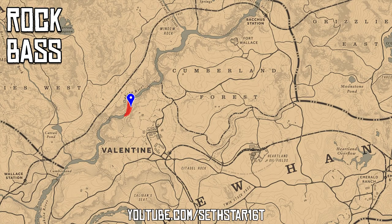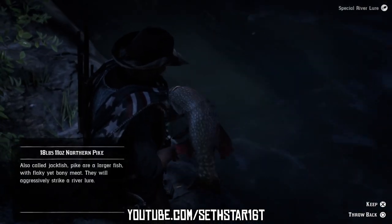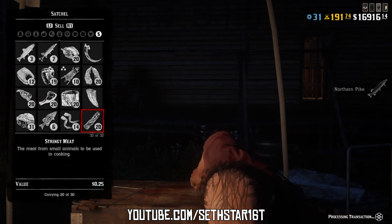Number 5: Rock bass caught. You can catch these right here on the Dakota River using cheese for bait. You can also catch the northern pike here with the river lure or special river lure to work on Number 1 and make an extra $8 when you sell off those feathers.